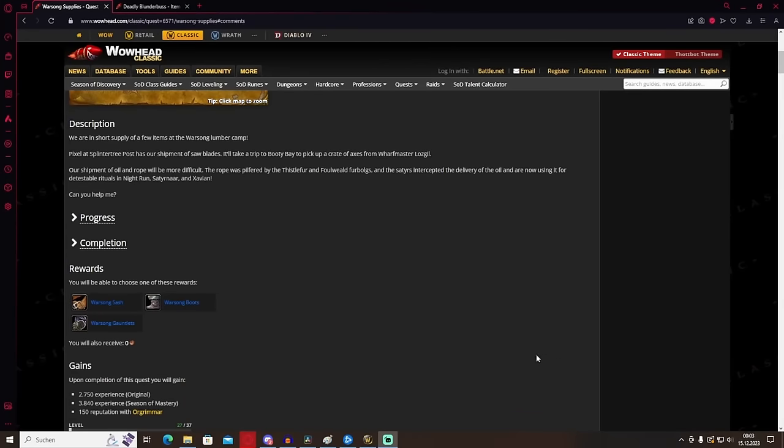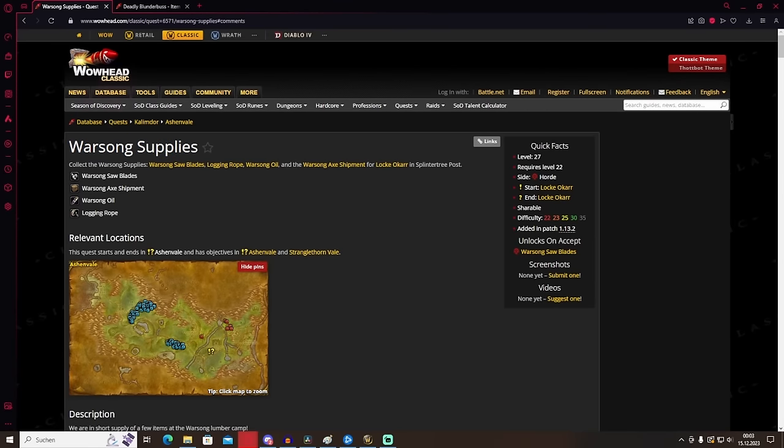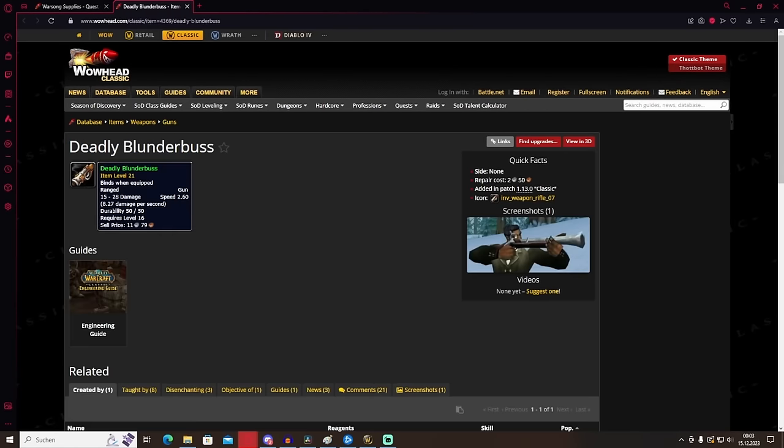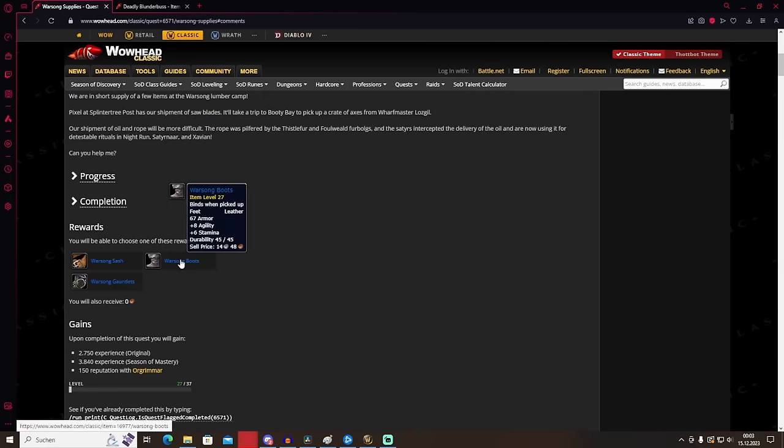Before we start soloing bosses, get the Warsong Boots from the quest Warsong Supplies in Ashenvale. You only need to bring the Deadly Blunderbuss; everything else is just pickups in the world. Check the WoWhead entry for all four pickups and get your Warsong Boots, which are pre-raid BIS.